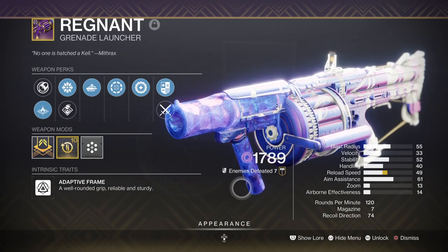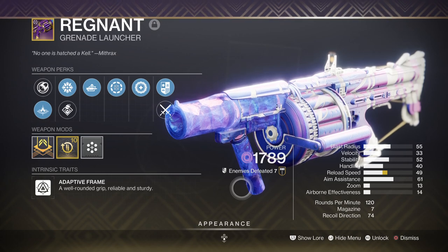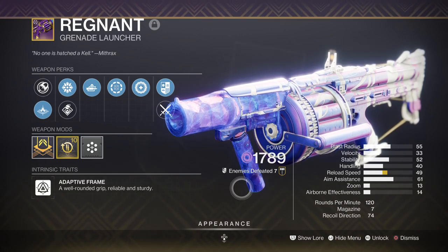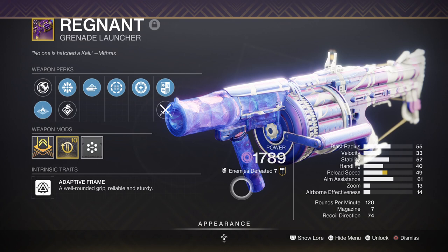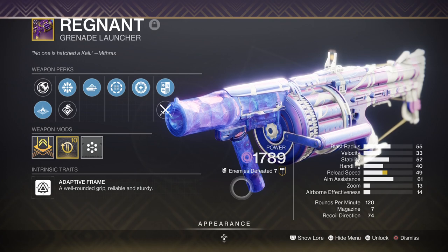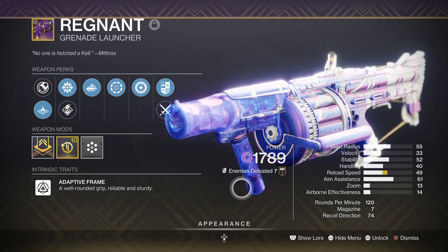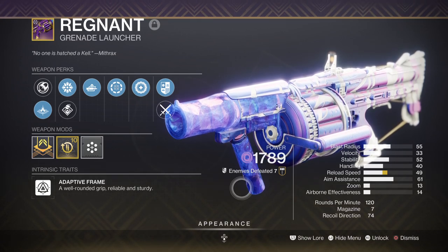I also decided to use the Ragnant Grenade Launcher with Spike, Auto Loading, and Cascade Point for perks. Although Wendigo last season had its pros, this grenade launcher is easy to get and really good when it comes down to quick DPS within a few hits. It's not going to melt bosses, but once Cascade Point is active, this will allow you to increase your weapon's fire rate to eat through their health compared to a standard grenade launcher. Heavy is more down to the user and anything hard-hitting will do the build just fine. Just be careful when using grenade launchers or rockets in close spaces.